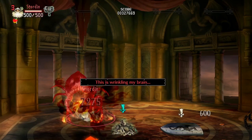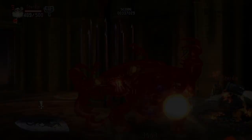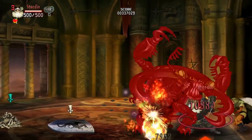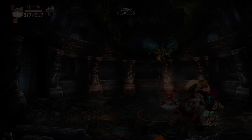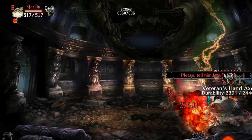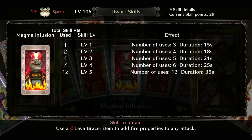The next skill is Magma Infusion, a utility-based skill that buffs all your attacks to have fire properties. It has great synergy with Frenzy, Powder Mastery, and Lethal Fist. The more you invest in this skill, the more uses you get, the longer the fire effect duration, and the higher the chance to burn enemies while attacking. At level 1 you get three uses, 15 seconds of duration, and a 10% chance to burn enemies. At max level 5, you get 12 uses, 35 seconds of duration, and a 50% chance to burn enemies with every hit. This skill maxes out at 12 skill points total.